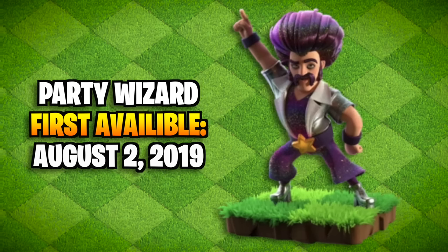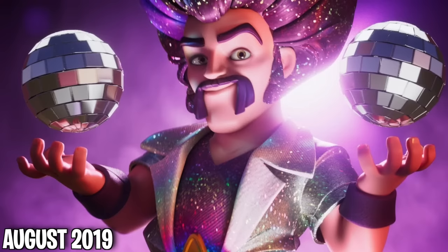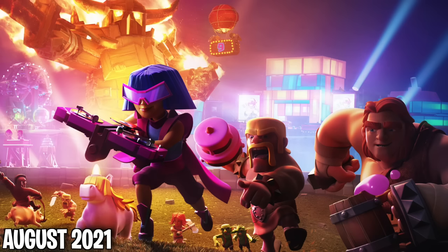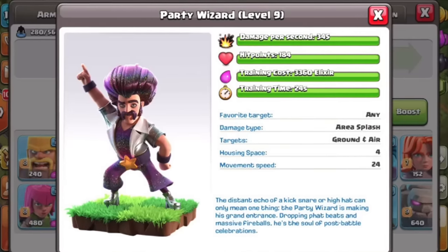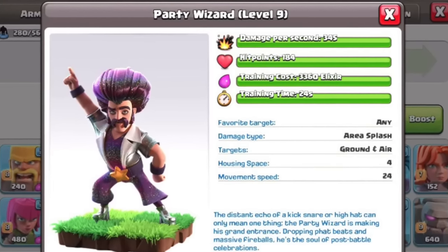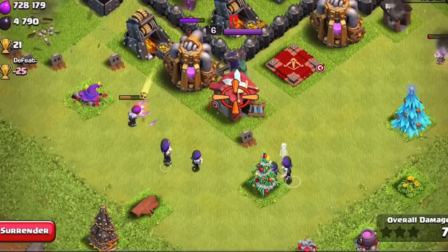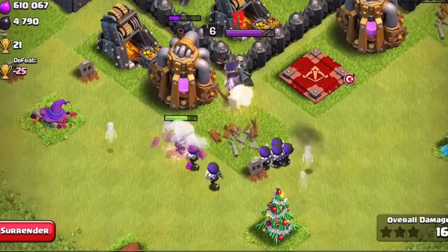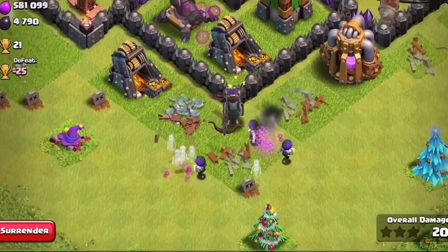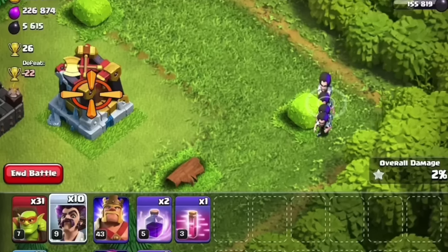The party wizard first appeared during the 7th Clash anniversary in August 2019, and would later appear in the 8th and 9th Clash anniversaries as well. They were essentially wizards but with increased damage, faster movement speed, and faster attack and retargeting. It was like an overpowered wizard but with less HP. Other than stat changes, the party wizard had the same mechanics as a regular wizard.